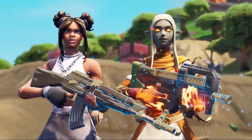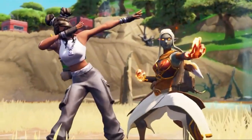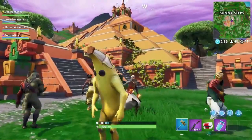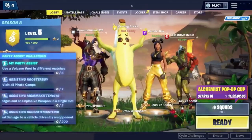There are 100 tiers and over 100 rewards to earn, including new wraps, pets, emotes and more. Remember, you keep all your rewards after the season ends. New in this season to all players is the Party Assist feature.